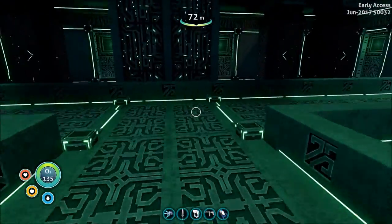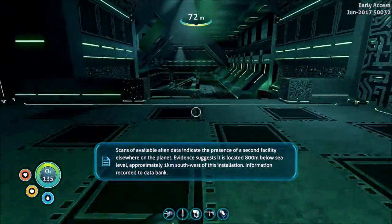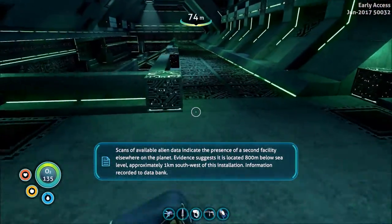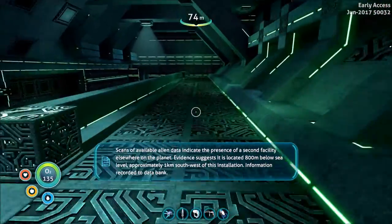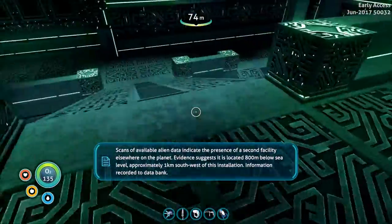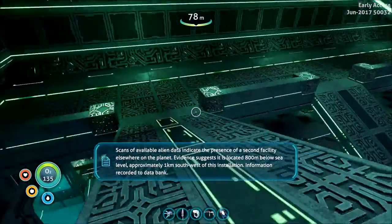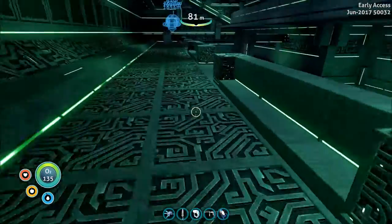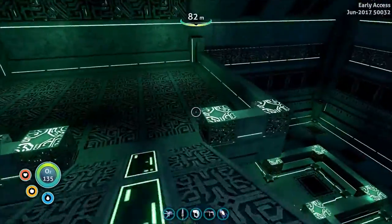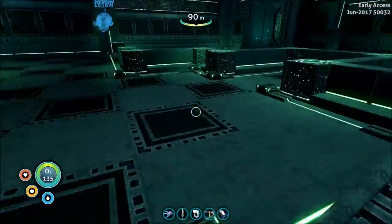Strange. Scans of available alien data indicate the presence of a second facility elsewhere on the planet. Evidence suggests it is located 800 meters below sea level, approximately one kilometer southwest of this installation. Information recorded to data bank. Okie dokie then — I guess I have to go to that other place before I can do anything here.